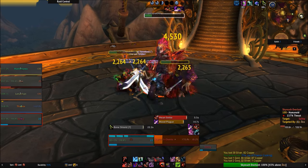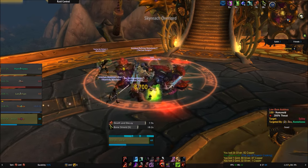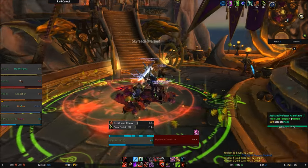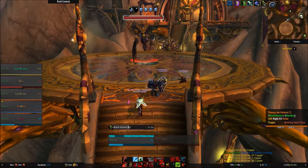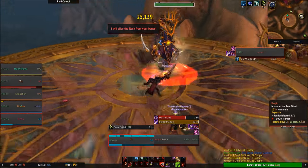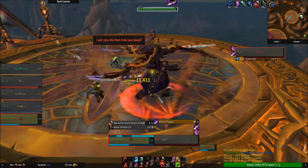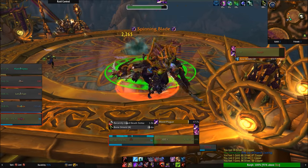Priority order: Blood Boil if enemies don't have the disease, Marrowrend to keep Bone Shield stacks up, Death and Decay if it's free, and Death Strike when you need healing or are high on runic power. Otherwise use Blood Boil or Marrowrend. Heart Strike can also be used as a basic filler, but realize it does cost a single rune.